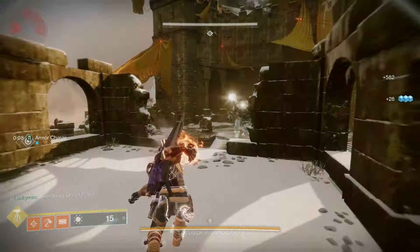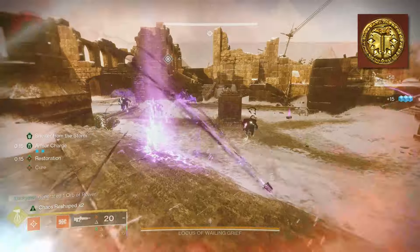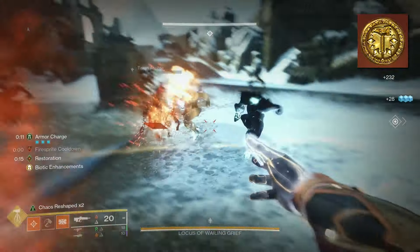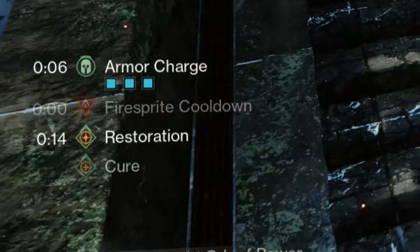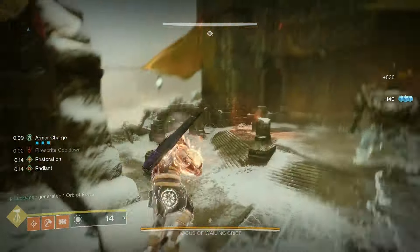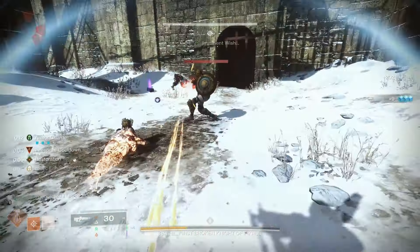It is worth noting that when running Synthoseps, this buff is reduced to 33% at maximum, but is still helpful nonetheless. For the second aspect, I'm taking Sol Invictus. This makes it so that whenever you get a Solar Ability or Scorched Enemy kill, you create a Sunspot at the target's location. These Sunspots will damage targets, but if you pass through one, you'll get Restoration and Sol Invictus for 5 seconds, which increases your grenade and melee recharge rate by 100%. This will also give your super 40% less drain rate, allowing you to deal more overall damage while using Hammer of Sol.